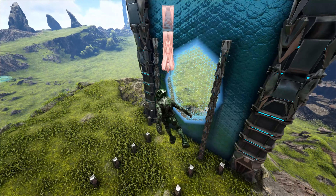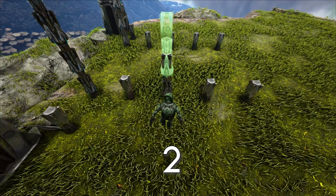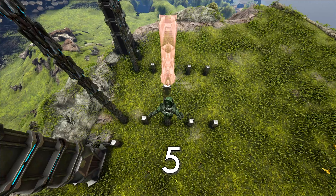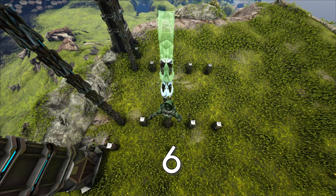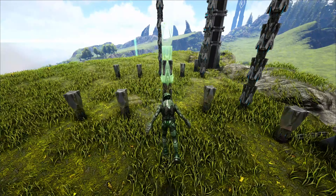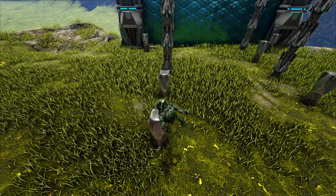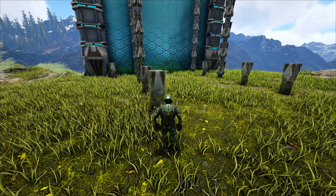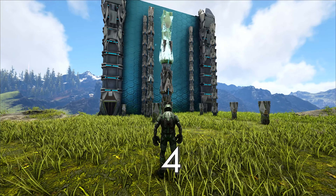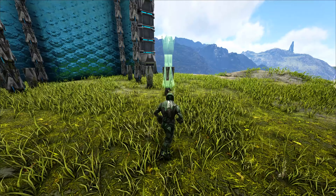Skip a pillar and the next one is going to be seven high. Same thing on the other side. The back side is only going to be five high. Repeat the same on the other side.